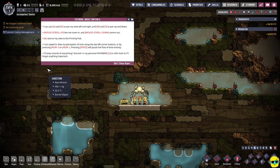I can use A and D to pan my view left and right, and W and S to pan up and down. Mouse scroll up and down to zoom in and out. H returns my view to the printing pod — that's hilarious. Are we 3D-printed people? I can speed or slow my perception of time using the top left corner buttons, or by pressing numpad plus or minus, and press space to pause the game entirely.